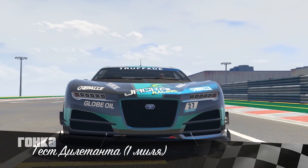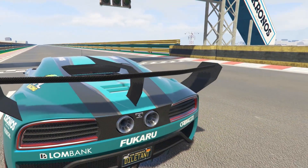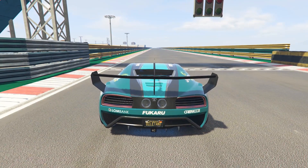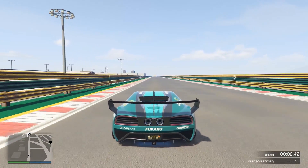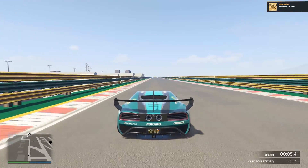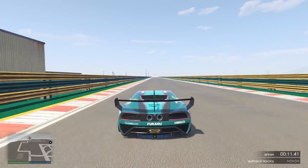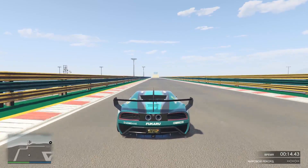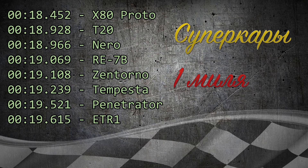Now let's move on to our polygon for the test of this car. What can you say on the start? You can see it very well — it is visual, it is very strong. The finish result is 18.966 seconds, and the car goes into our top 3 supercars. It is a great result.